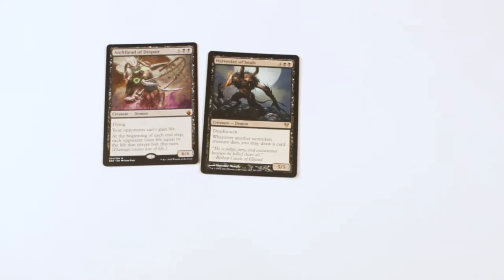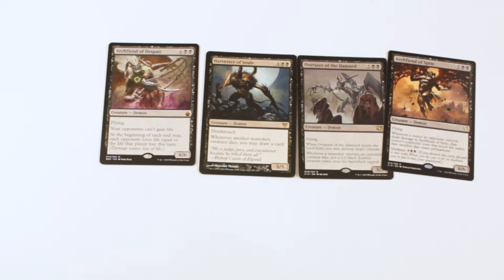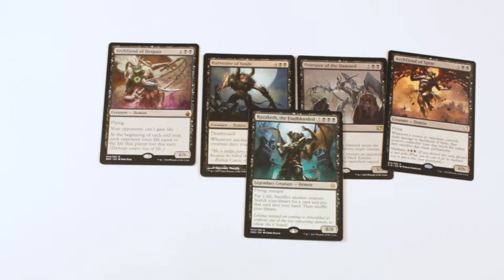Next up are more payoffs. First we have Archfiend of Despair — it's the creature that is a Wound Reflection on a demon. It doesn't let your opponents gain life, and all the damage they take, they take additional damage at the end of their turn. Then we have Harvester of Souls — whenever a non-token creature you control dies, you draw a card. Also a couple of new demons reprinted in the new Commander set: the madness demon that lets you flash it in because it has madness with Chainer, and whenever it takes damage, an opponent either loses that much life or sacrifices that many permanents.